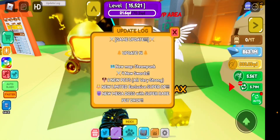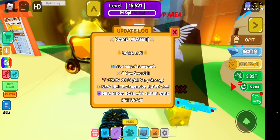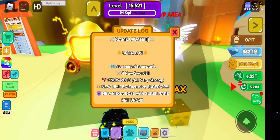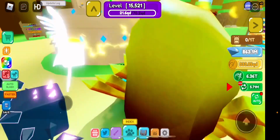Let's read the update log. We have Update 14: new steampunk map, four new swords, six new pets — and in practice they're all very strong. There's a new limited exclusive that's super OP, and a new mega boss with a super rare pet drop. That's pretty much it for the update log.